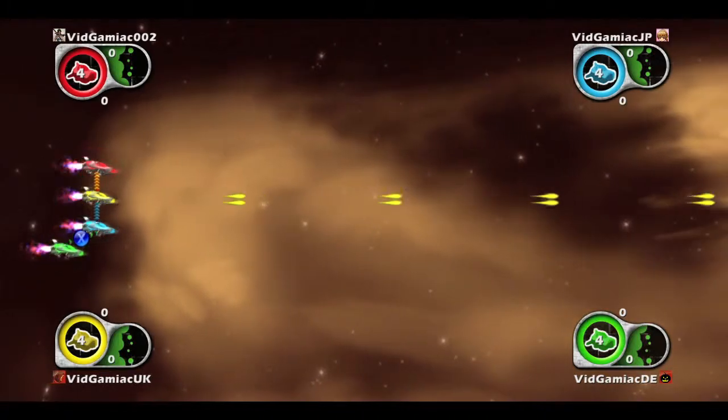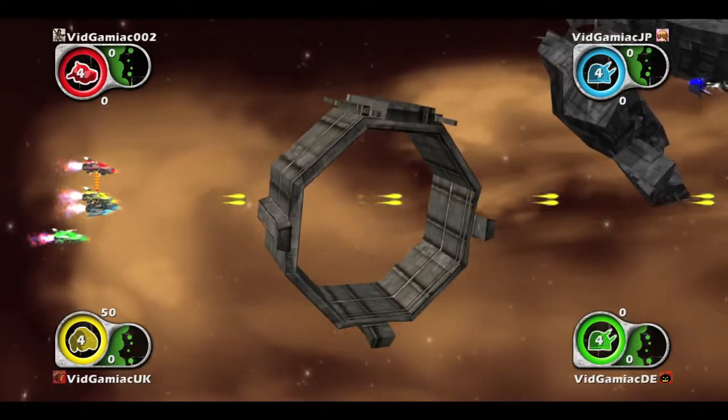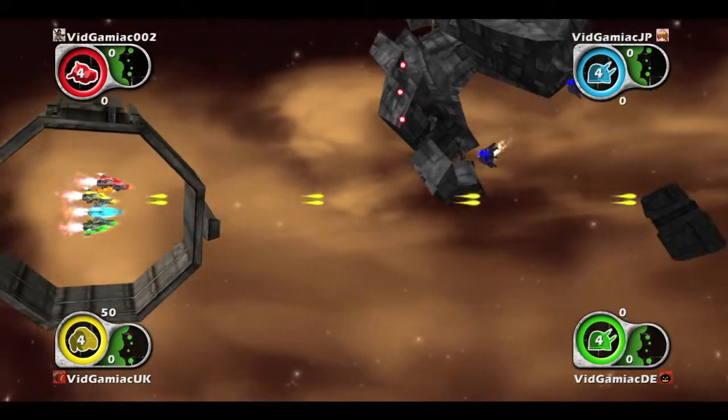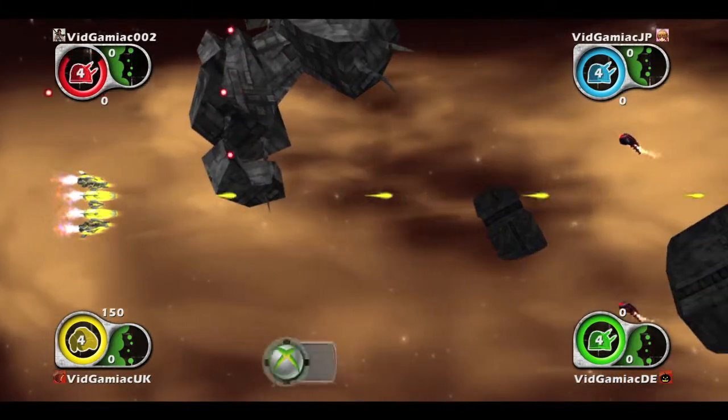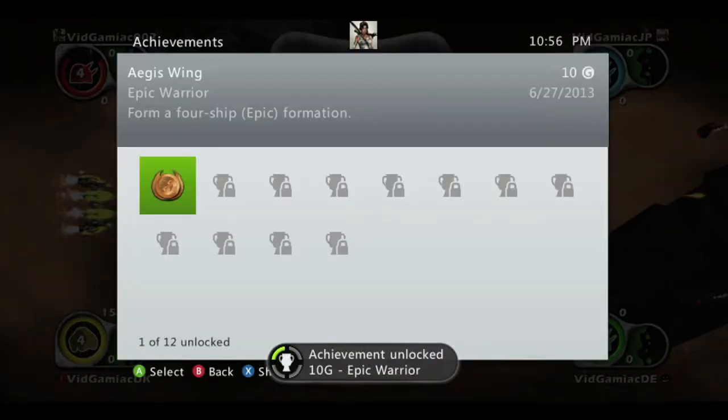Then on each controller you want to push X. That will morph the ships together to make a stronger ship, and you need to do that for all four controllers. Once you make an epic ship you should get the achievement for 10 gamer score, and that's all there is to it.